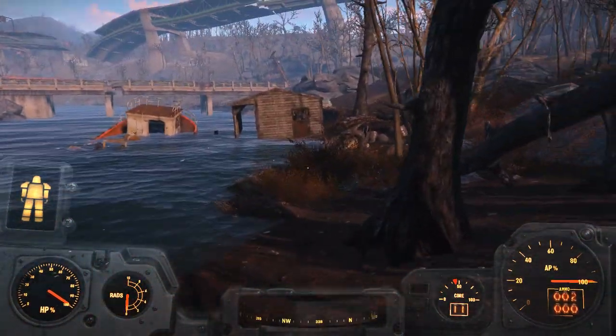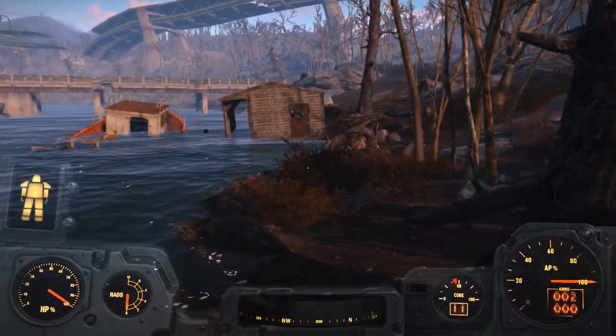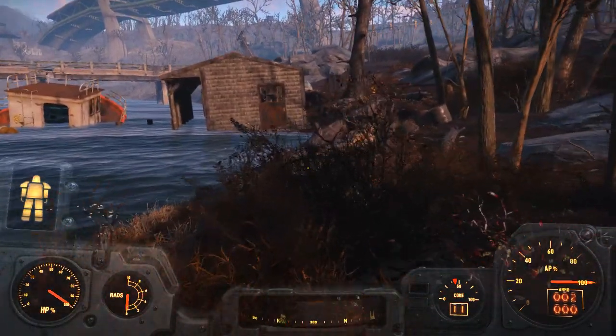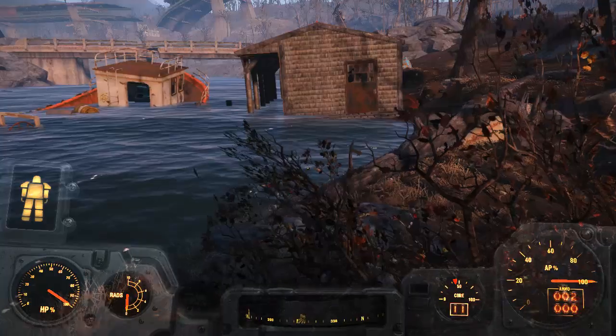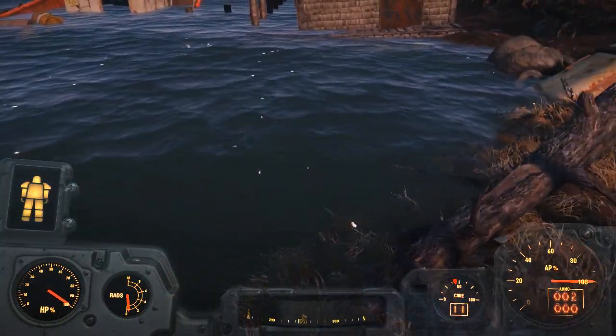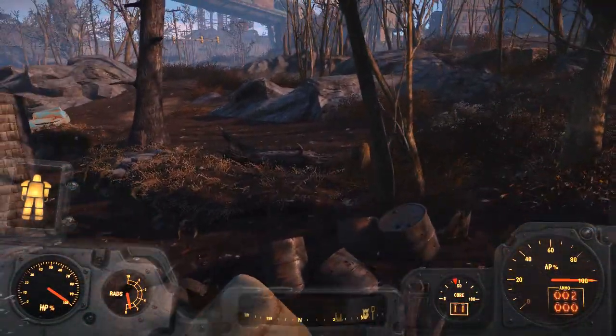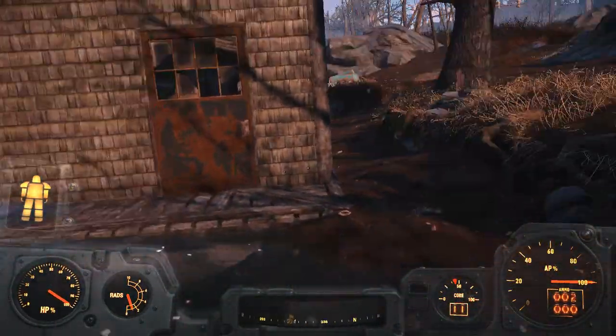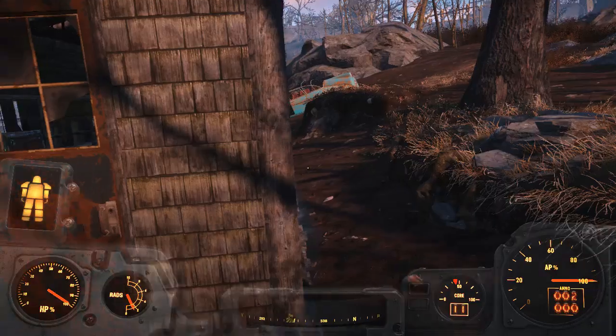Hello and welcome back to my Fallout 4 experience. Today I'm going to show you that house I mentioned a couple of days ago in my video of Barges 1 — an inland house on an inland waterway with a bell outside and an accessible loot chest. This is the place; it's down by Grey Garden, not very far away from Grey Garden.